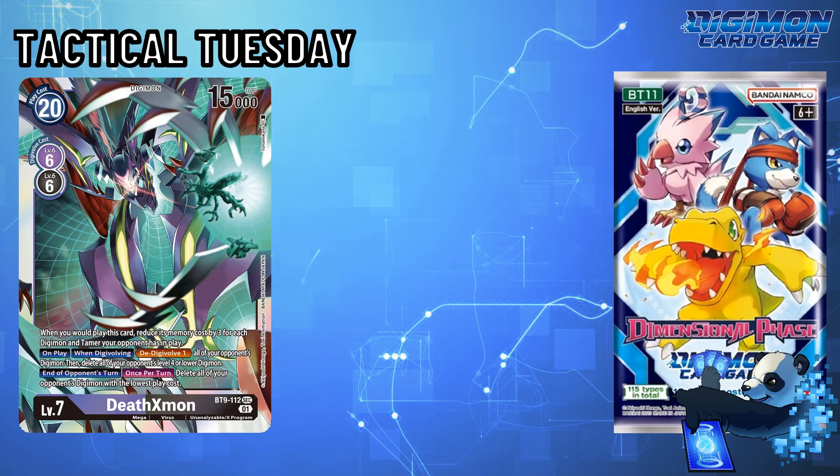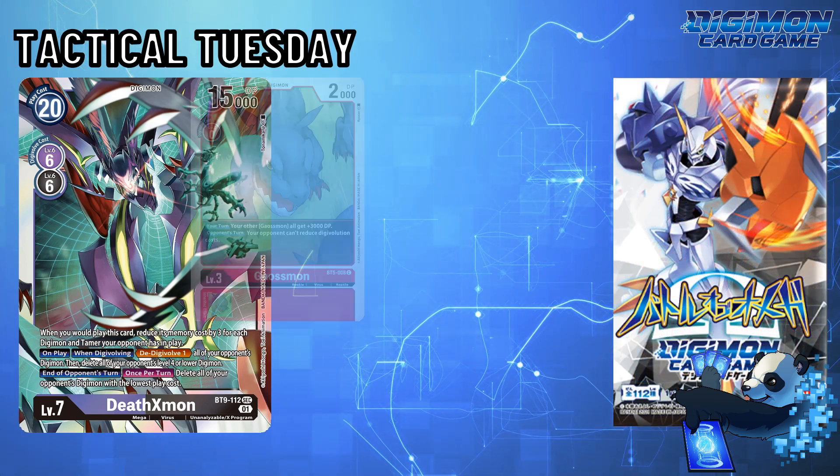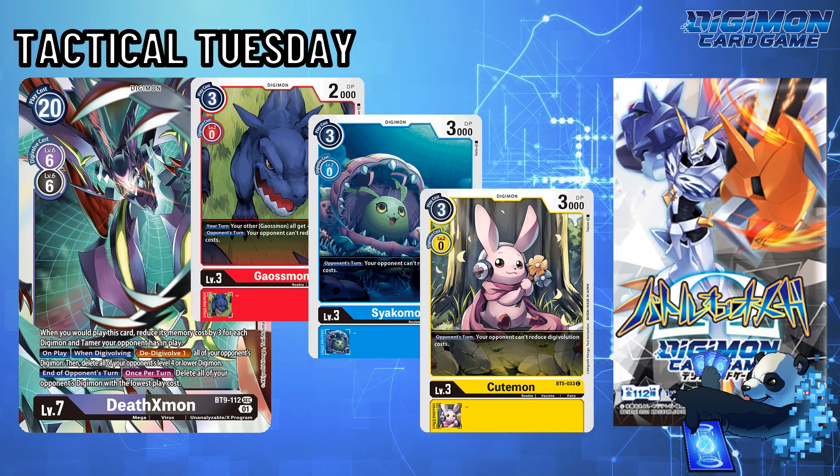For this specific episode, I want to go back to the BT5 Floodgates that can prevent Digimon from reducing Digivolution costs: Gaussmon, Sayekomon, and Cutemon.